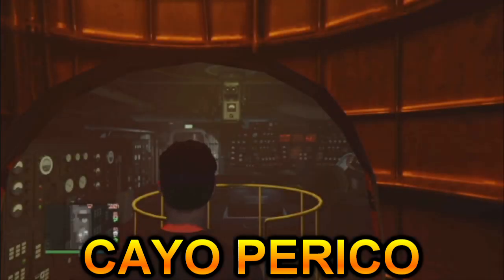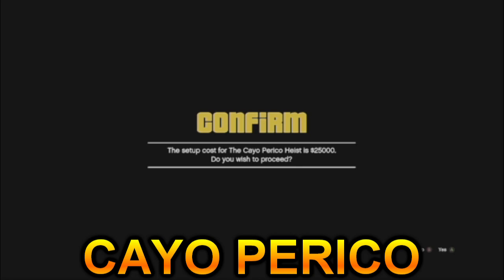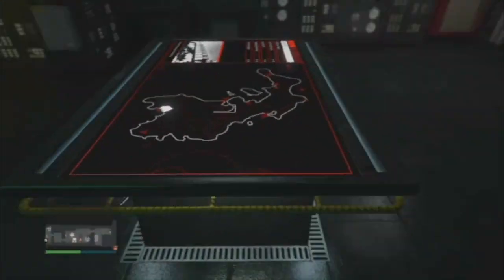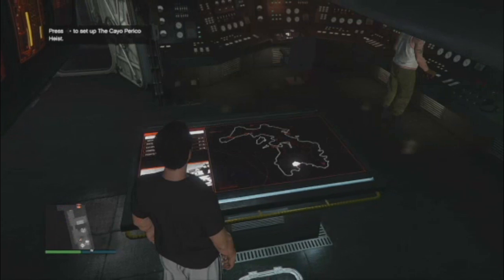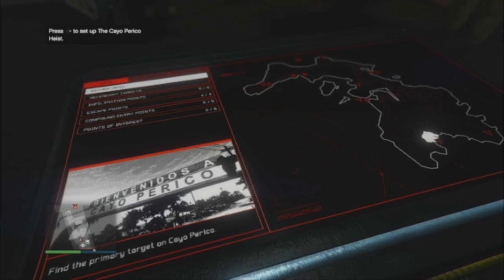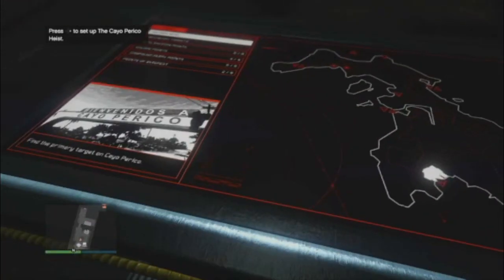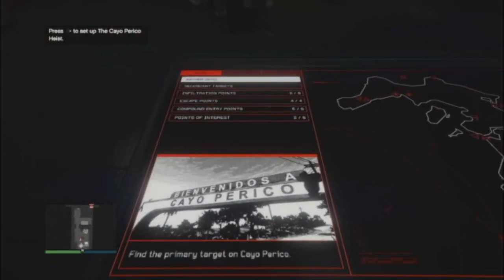Last on the list is definitely Cayo Perico — this has been the best way to make money in GTA Online legitimately for the past two years. It's super easy, and in 40 minutes to an hour you're making on average $1.5 million. After the nerf you wait three hours to do it solo or 40 minutes with other players. Combine everything else in this video with Cayo Perico — while your passive businesses produce, do Cayo, then when it's cooling down sell businesses or do auto shop or agency contracts.